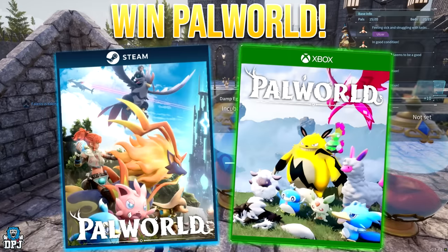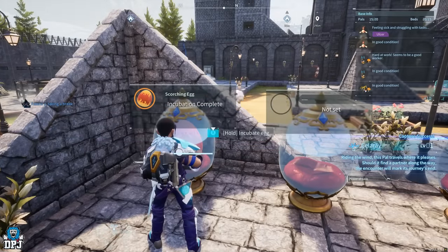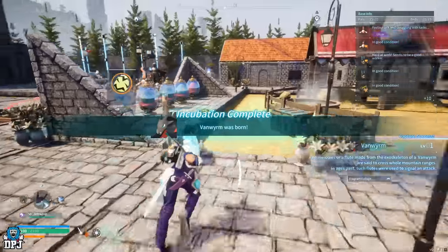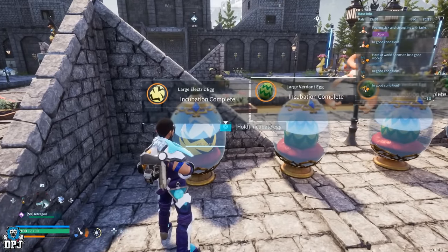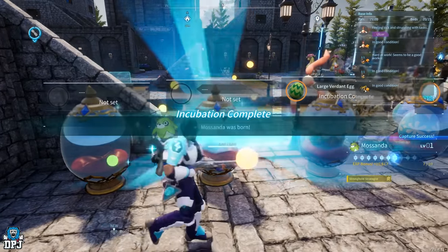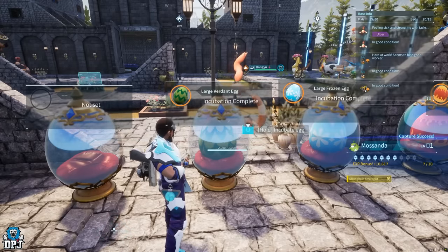You guys seem to enjoy my first video on breeding, as I kept it simple — I wanted beginners to know and learn about breeding. This video is absolutely no different; we just take quicker paths to the best pals in the game. It's really easy to do once you get to around level 20, where you can unlock the breeding pen and start this process. So once you're at level 19 or 20, you are good to go.